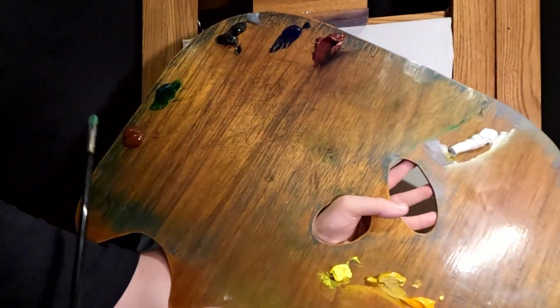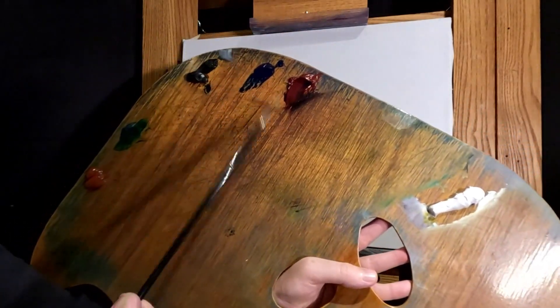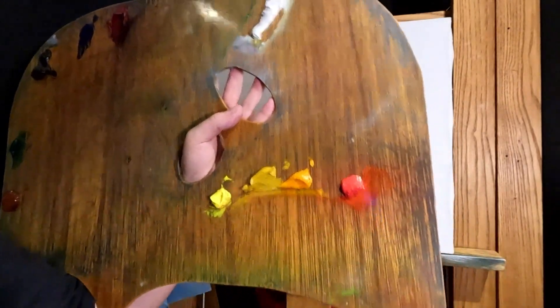We'll be on our way. Similar to last time: burnt sienna, emerald green, ivory black, phthalo blue, alizarin crimson, titanium white, cadmium yellow light, yellow green, and naphthol red.